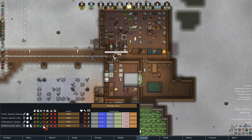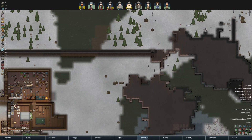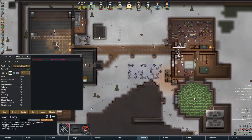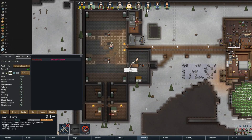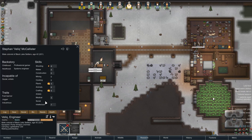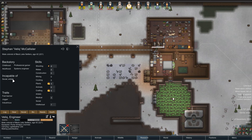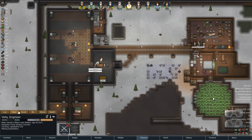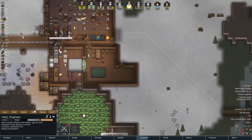One thing that was requested is to look at Velik's skills. He's a shooter, farmer, crafter — fast learner, jogger, industrious. Doesn't do art or social. He came with this clothing and some pemmican; I gave him a pump shotgun. He is hauling light leather that dropped.